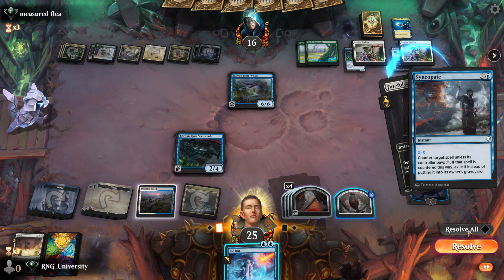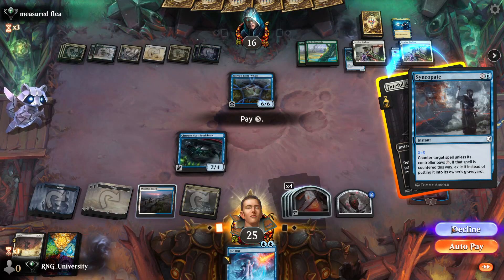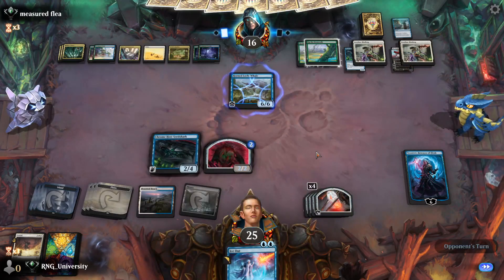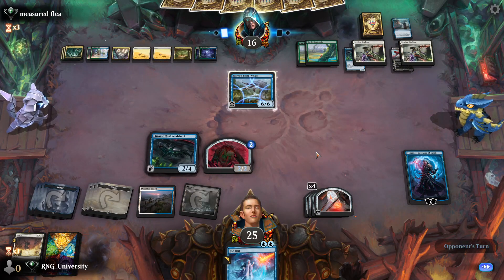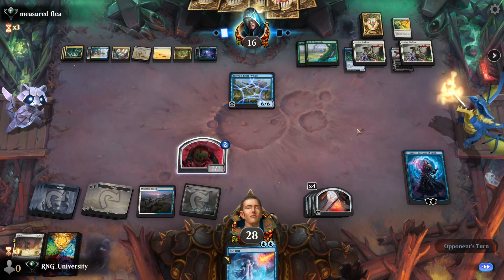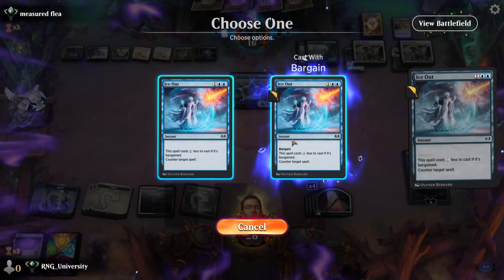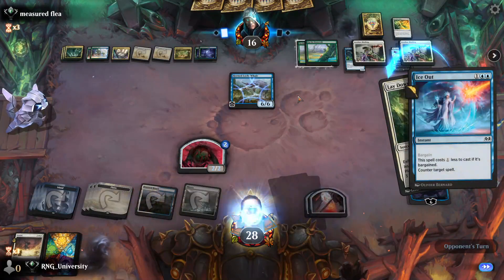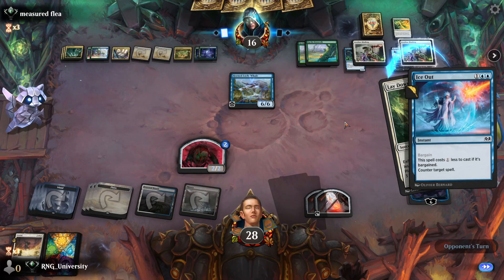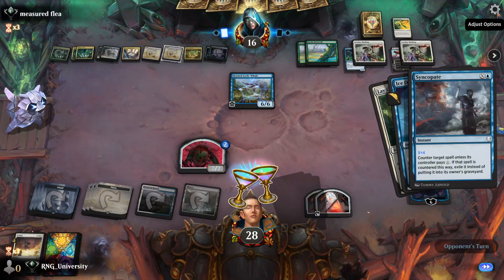Syncopate — counter it unless I pay three. Do I? It's just an attacker. I don't want to pay three. Transform — free transformation. Lay Down Arms, okay. Does he have three Lay Down Arms in his hand? That would be pretty annoying. We're out of draws anyway — so if we don't win here, we just lose. He still has a play, still has Syncopate. GG.